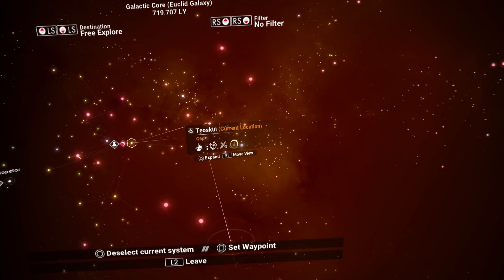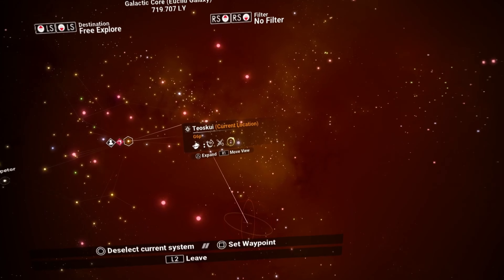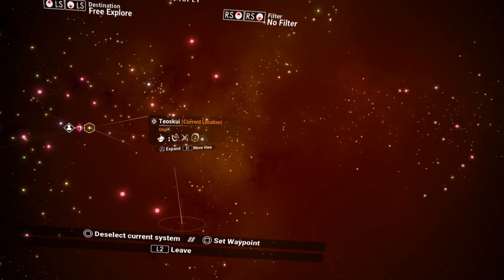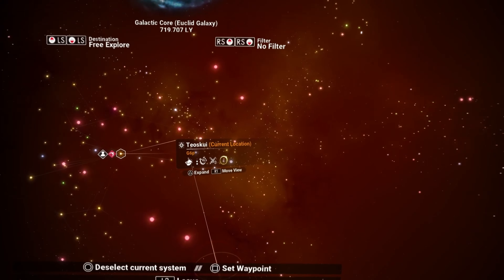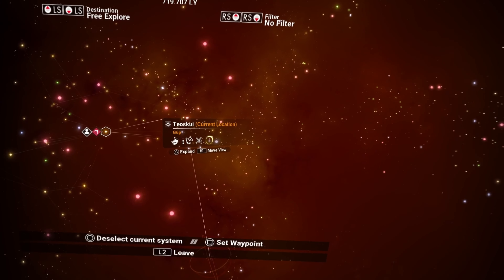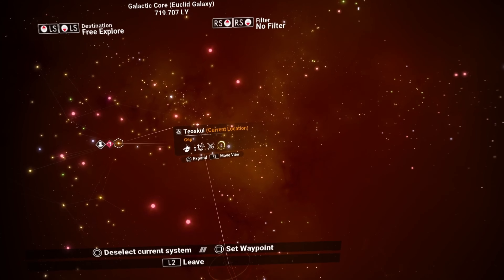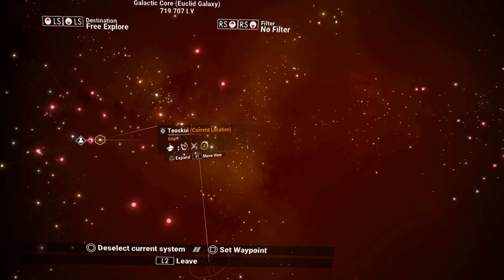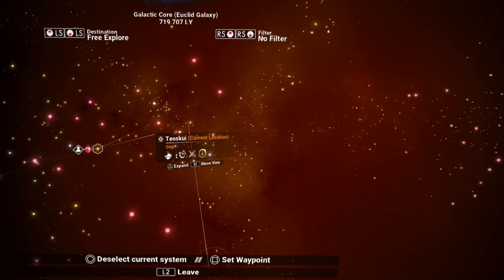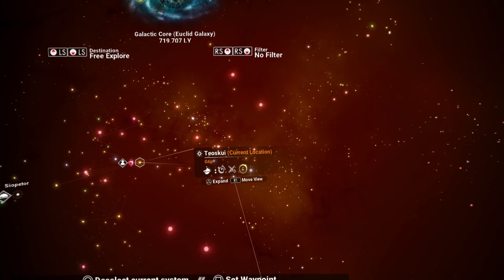Now when you look at a system — like we're in the TO's GUI system — that first symbol is the Gek symbol, so that means it's a Gek system, those are the little lizard-looking guys. It looks like we're in some kind of two-star technology planet; I believe that's what the stopwatch means — technology. And then the crossed swords three — that's the conflict level, so it's a level three conflict level, which is kind of high.